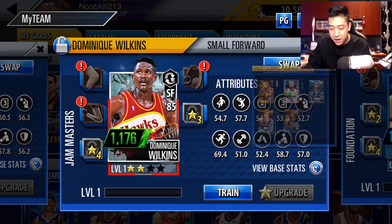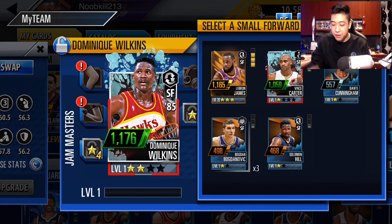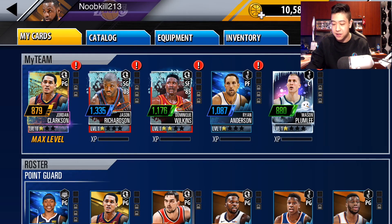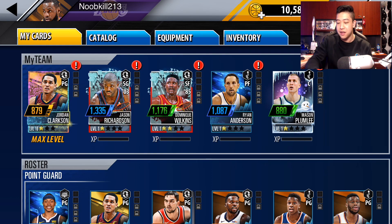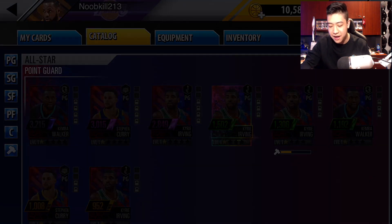I think Dominique is actually a little higher power than my LeBron James card. Mason Plumlee's got to go. We got to get an upgrade for our center. He's our basically weakest link, actually a foil card. But let's go over to the catalog and all the crafting.